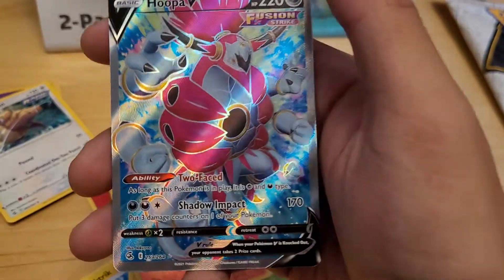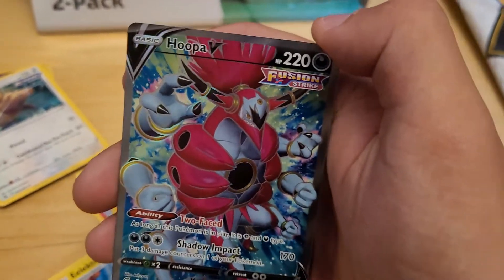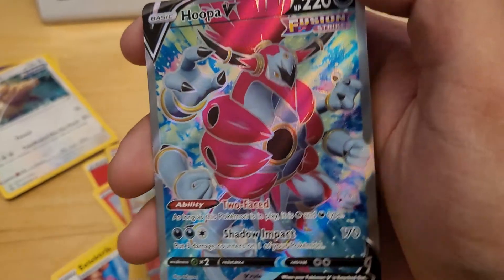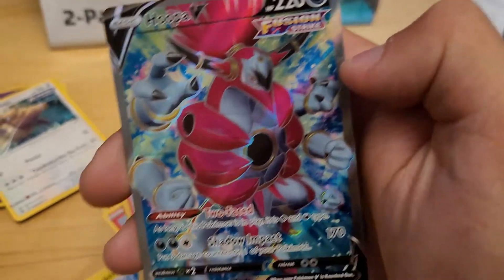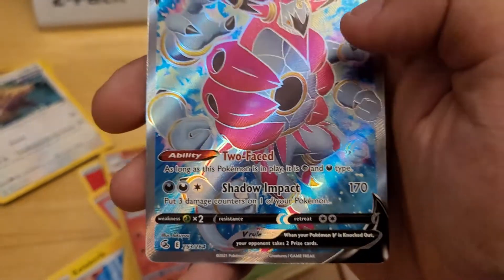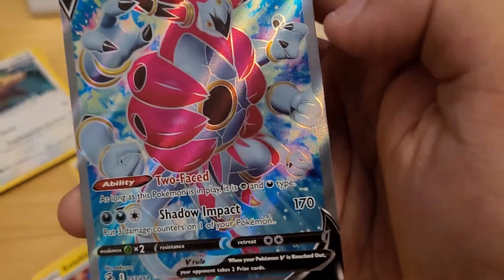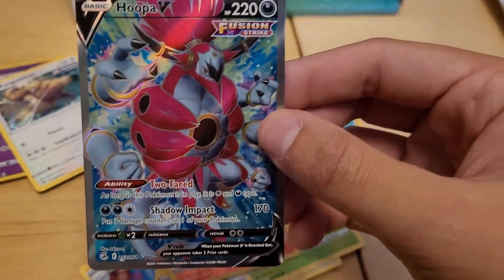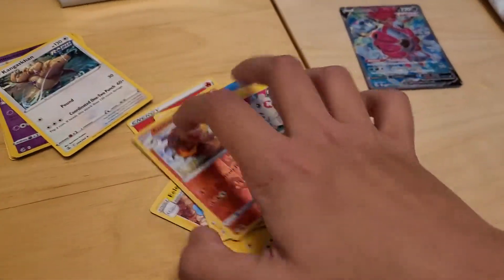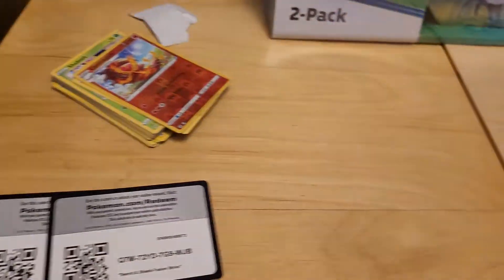And a Full Art Hoopa V! Beautiful — look at that pattern. It's a dark-type Pokémon, absolutely wonderful. They give these ferocious, spooky Pokémon really vibrant backgrounds. The ability: as long as this Pokémon is in play, it is Psychic and Dark type. For two Dark and a Colorless, Shadow Impact for 170 — put three damage counters on one of your own Pokémon. That's our very first Fusion Strike Full Art, from our very first pull from this set.